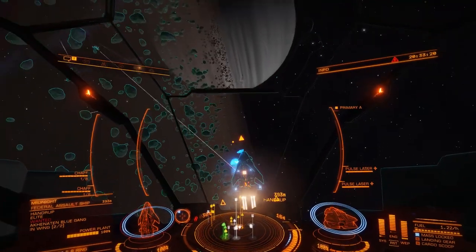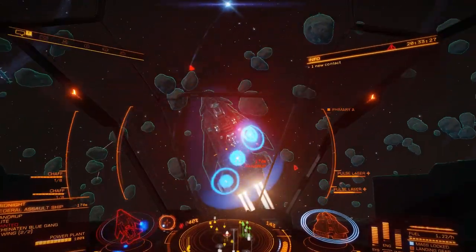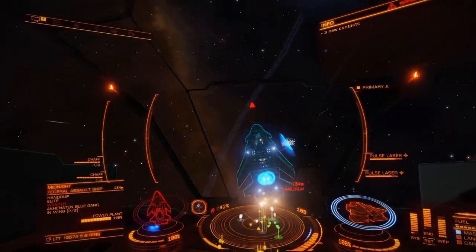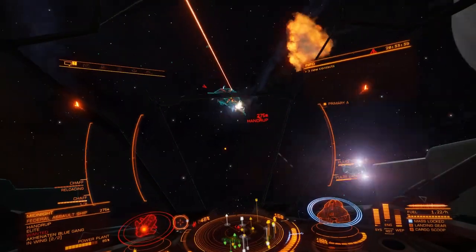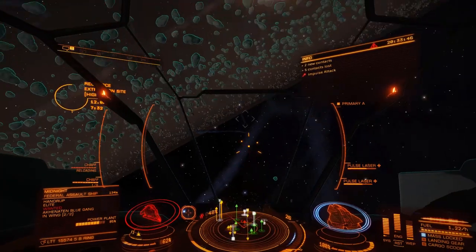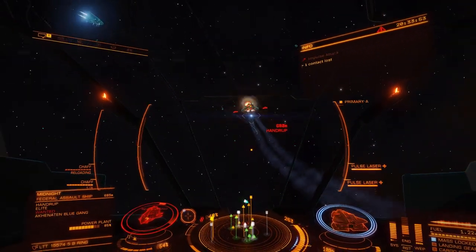Just a bit of down thrust to get behind him. He's chaffing — it's always harder when they're chaffing. Get on his side and then chaff just in case. See how I'm twisting at full speed and he's matching me. Because they can read your controls — they don't have to wait to see what you're doing. So against a real commander that'll work, but not against one of these AI ships.